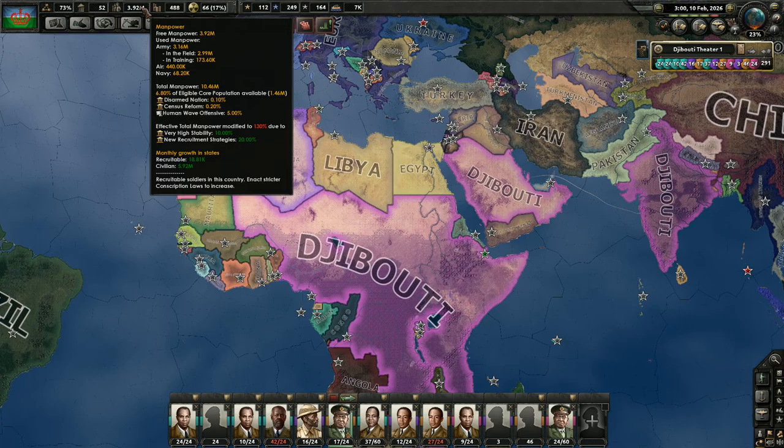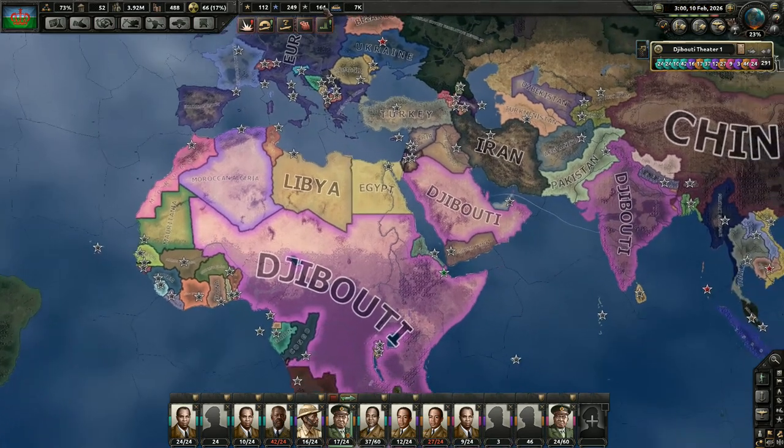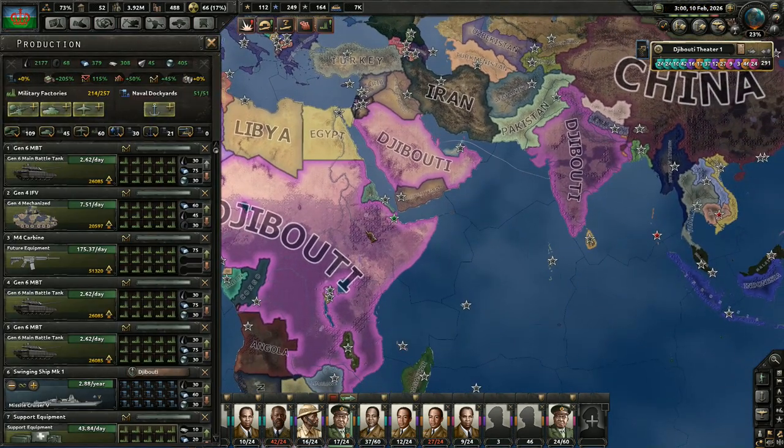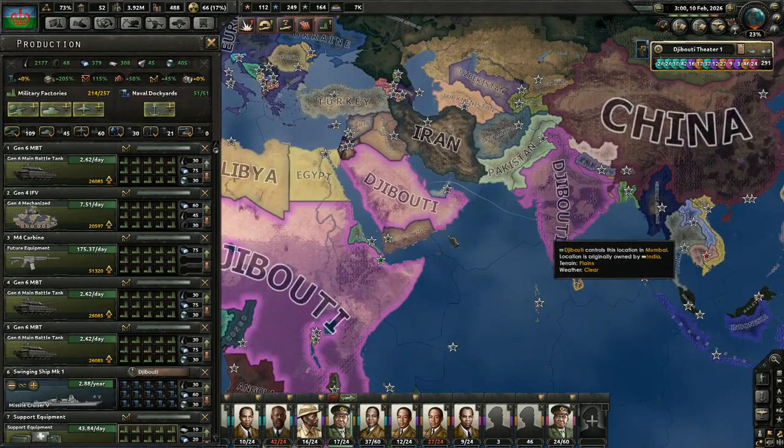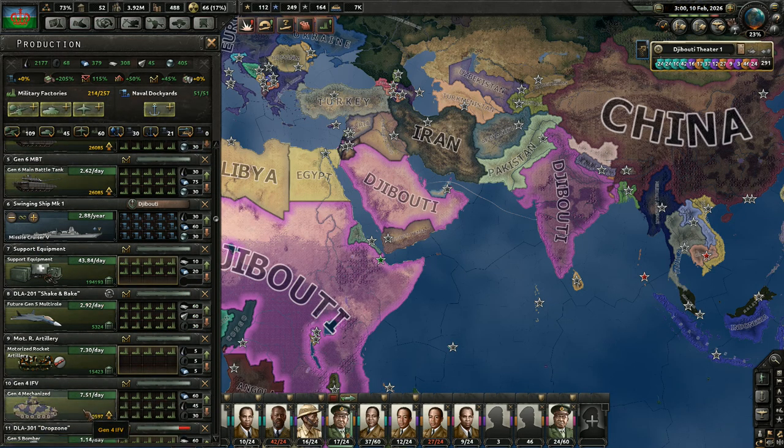Even our total population just increased. It doesn't normally say here what total manpower is — ten point eligible. It's just saying what's eligible, not what's ineligible, which would be like two billion people. So yeah, we're looking pretty good guys. But we need to start getting more things — more airplanes. Definitely more airplanes.